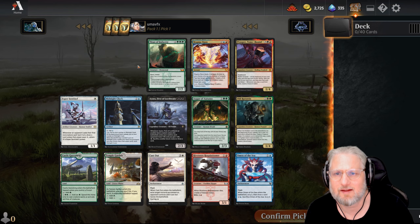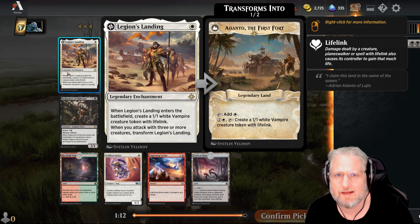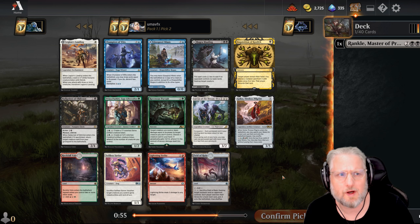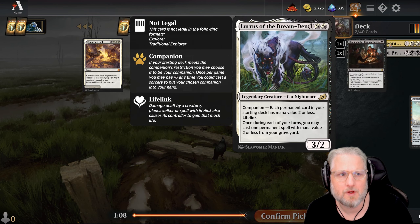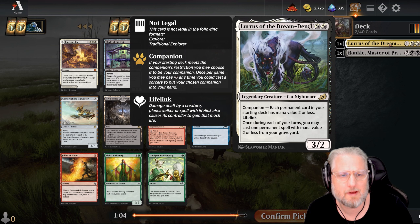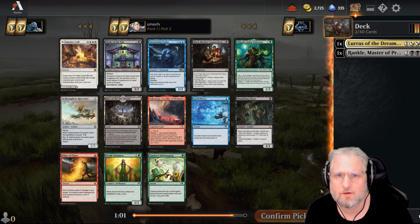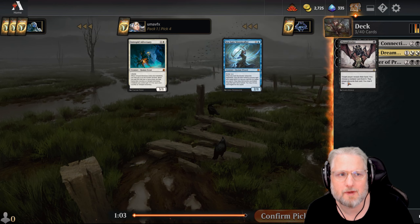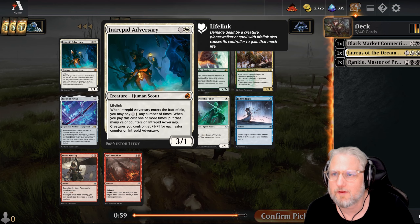Let's take Rankle and we'll see. Pack two: Legion's Landing, a fight effect, Selfless Savior is really good, Lightning Strike is really good. Interesting - white, maybe we can go some white aggro. Wait a minute - Lurrus companion, each permanent card in your starting deck has a mana value two or less. Can we do this? Maybe we can go some kind of black-white aggro.